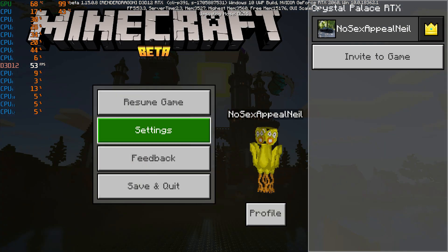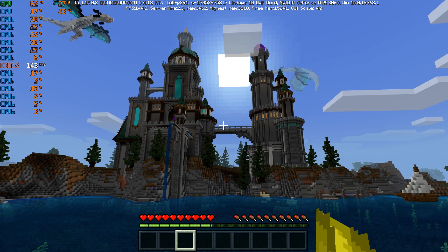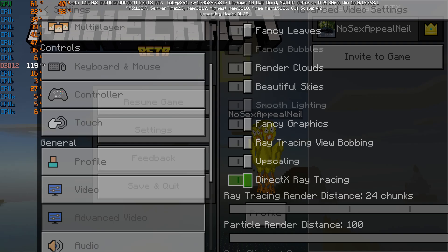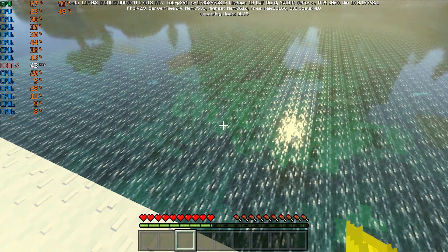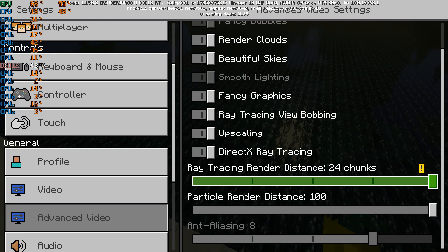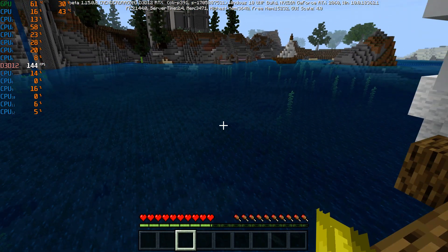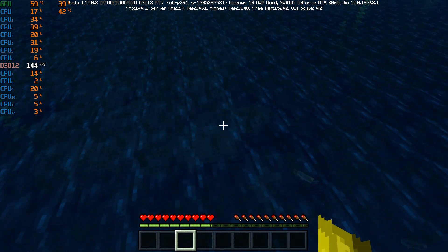That looks pretty neat. With ray tracing off it looks like that — it's DirectX ray tracing. So it looks pretty cool, and then water just like the other one. Go back over to settings and we can hardly see through the water currently. And then with ray tracing on you can see right down to the top of the water.